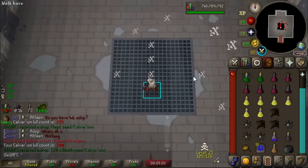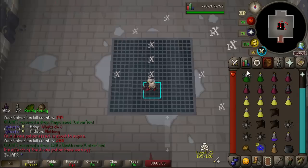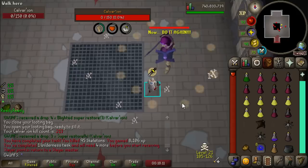There's 200 kill count at Calvarion. I still cannot believe that we got the pet and the Voidwaker piece before 200 KC here. So stupid - I love this game. And there is the skeleton task done.